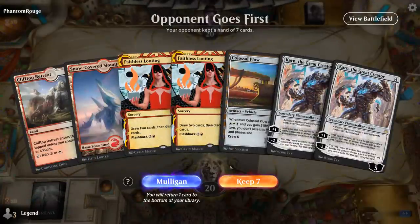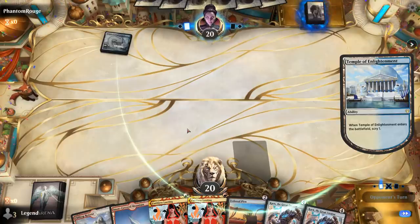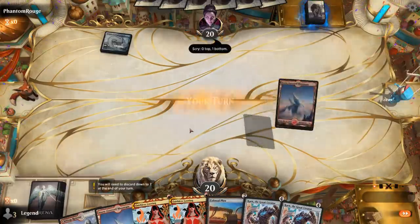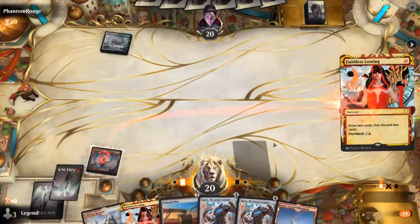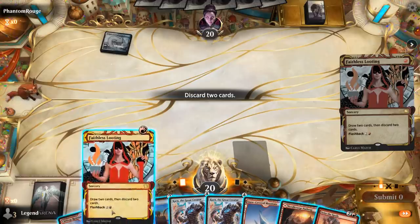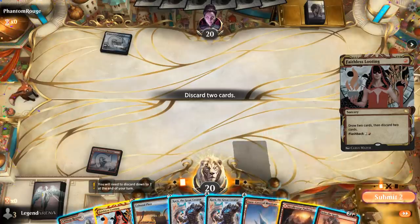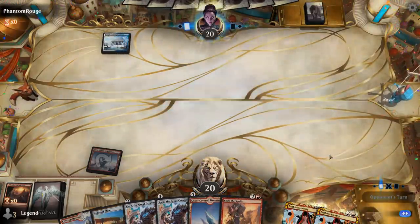We're on the draw with a double-Looting, Plow hand — hoping to draw into a Giant Ox to get an early Plow to ramp into Karn. We can discard second Karn or second Looting. Facing a Temple of Enlightenment. No Giant Ox yet. Against control, having a second Karn in hand might be useful in case the first one gets countered. The opponent is on Esper colors, so we'll play the Plow. No Giant Ox in sight, no Parhealion to discard. Opponent brainstorms in response to the Plow.